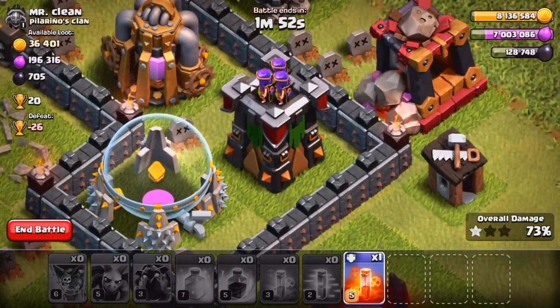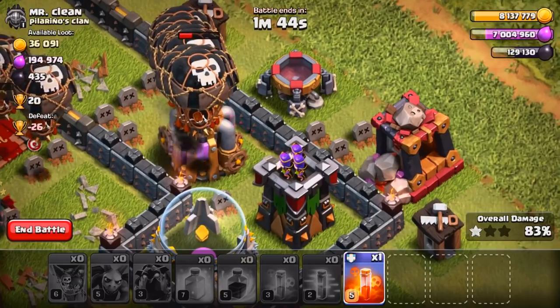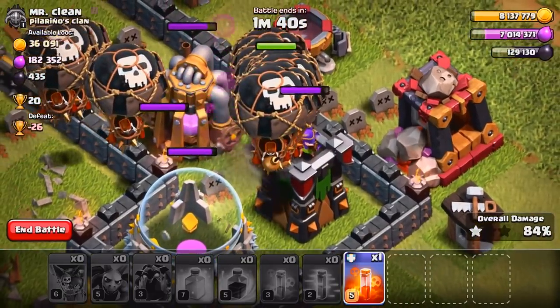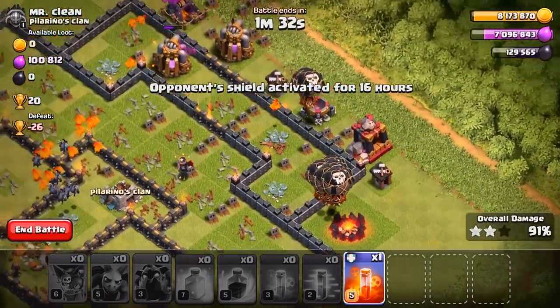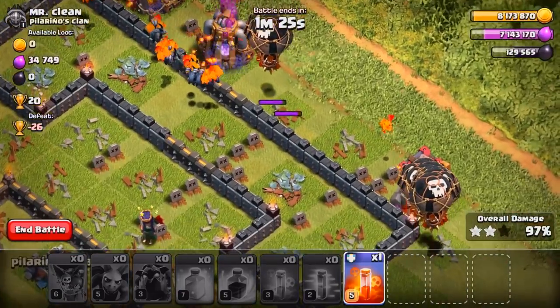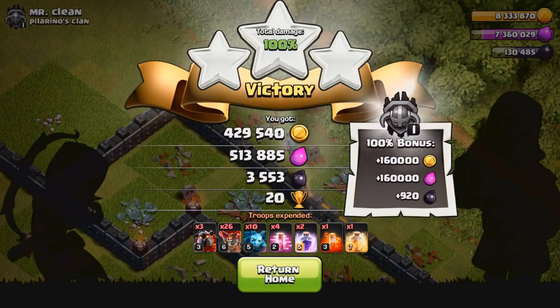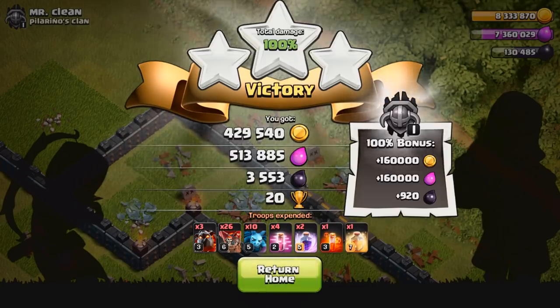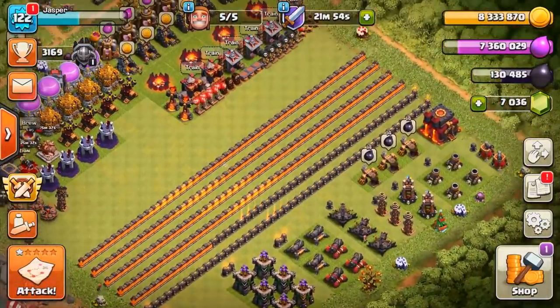There goes the final defense for the three-star. Come on, balloons - you got this. I believe in you. Each balloon takes like 12 shots to take out. It doesn't get any better than that. We got so many balloons - it's a balloon parade. It is an absolute balloon parade. The balloons should now make their way around - there's nothing on this side. They're just going to ring around the Rosie, grab the trash buildings. There's nothing on that side too, so this is going to be the three-star. It looks like the last building will have loot, so we'll wait for that. And there you go. 580,000 gold, 670,000 elixir, and 4,400 dark elixir with the loot bonus combined. And we actually maxed our gold, got some star bonus, and we got a Wall Wrecker. Super random. Thank you, Hoosier Daddy - you're amazing.